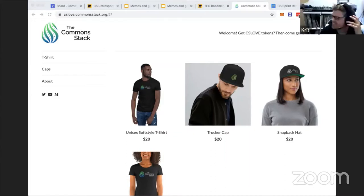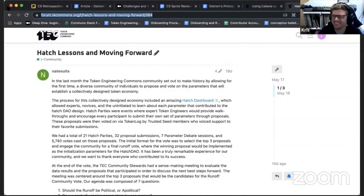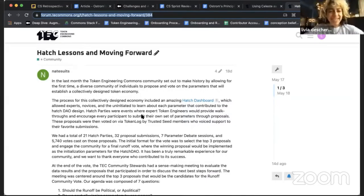This sprint, we welcome Nate. Nate is a community steward of the TEC, and the CommonStack has been doing case studies on how the cultural build is developing and what learnings we're having from it. Nate wrote this super cool Hatch lessons and moving forward piece from our runoff process of the params that Griff just mentioned. We thought it would be an amazing opportunity to bring him into the case studies to help Atta, since he's super involved in the TEC community and has this critical perspective on everything that's happening.